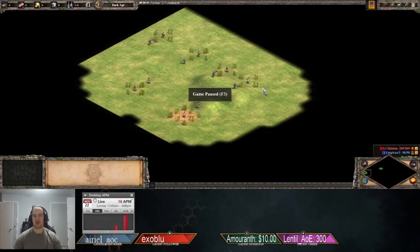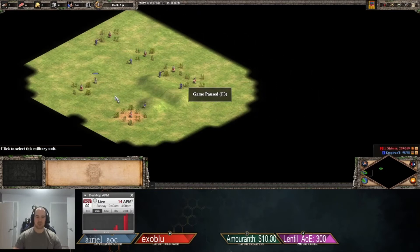This next scenario gives us a better look at exactly how this works. We have a number of Arbalesters and feudal archers against Huskarls. A regular feudal age archer on flat ground versus a Huskarl and one on a hill — according to our previous test, both should kill the Huskarl at the same time. We also have a generic unupgraded Arbalester against a Huskarl, where the damage and armor match exactly, so we should still only do one damage.